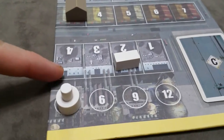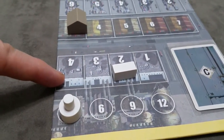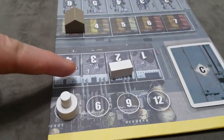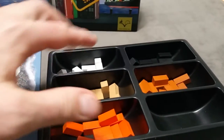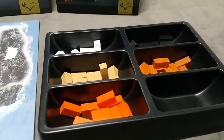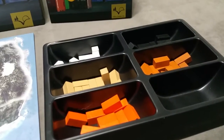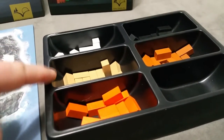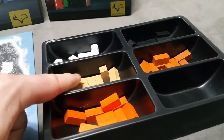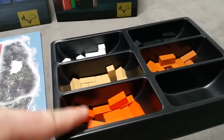Two other things on the produce action: although it only takes one action, you can only produce once on your turn — you can't use both actions to produce twice. Also keep in mind that when you produce, you are depleting containers from the supply, which may trigger the end of the game if two colors become depleted. If a color has already been depleted, you obviously cannot produce that color.